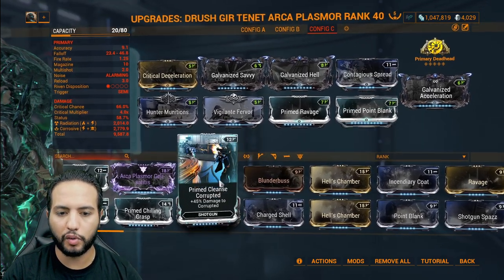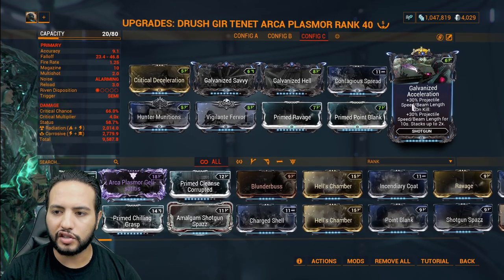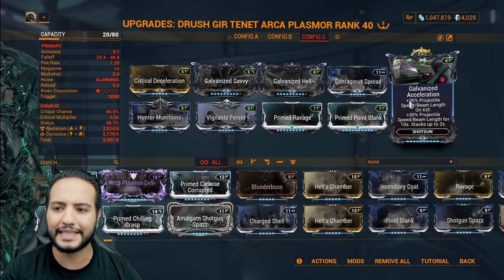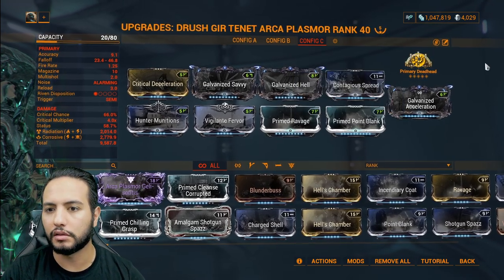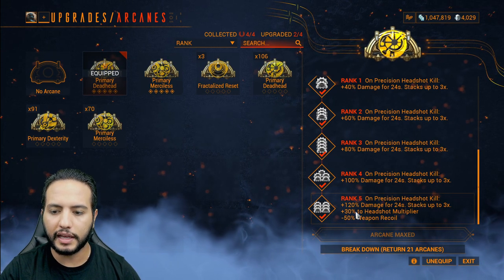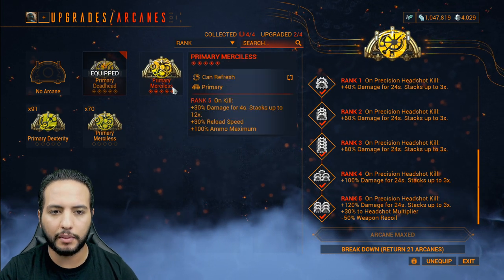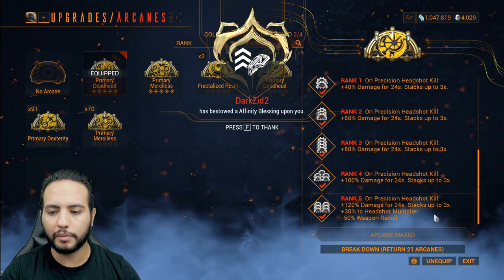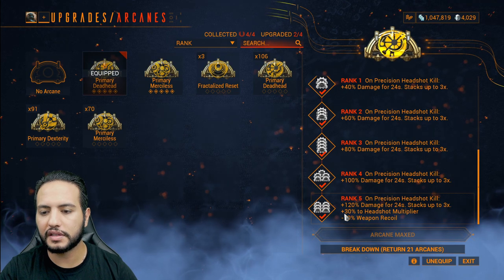Primary Ravage is a must-have: 100% critical damage. Primary Point Blank for 165% damage — if you want, you can swap it for the Corrupted damage mod, totally up to you. Galvanized Acceleration: 30% projectile speed and beam length on kill, plus 30% projectile speed and beam length for 10 seconds, stacking up to 2 times. And to fix the headshot problem: on Precision Headshot Kill, 120% damage for 24 seconds stacking up to 3 times. Wishing 360 works the same as Primary Merciless and gives plus 30% to headshot multiplier and minus 50% weapon recoil.